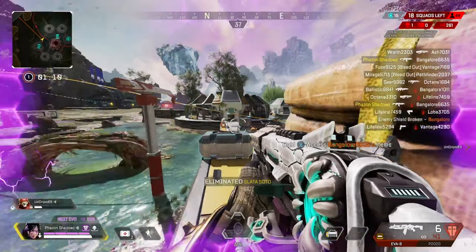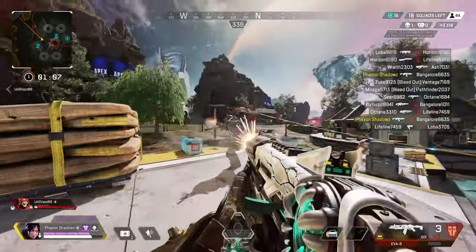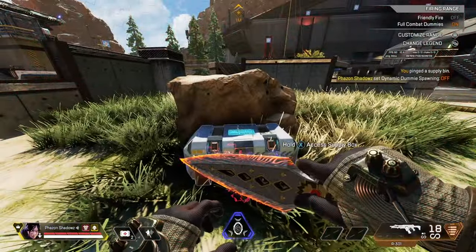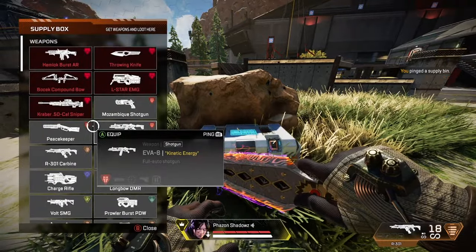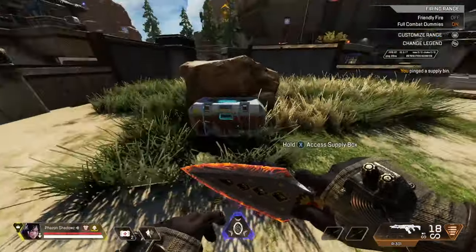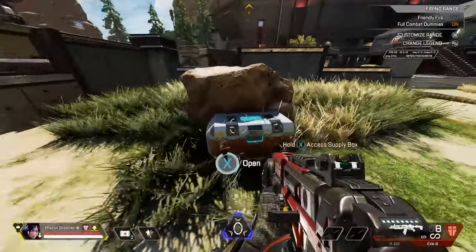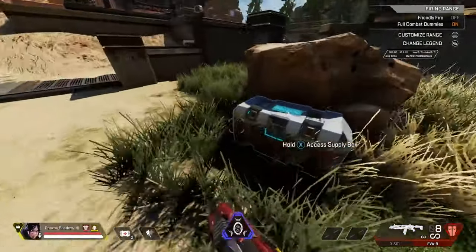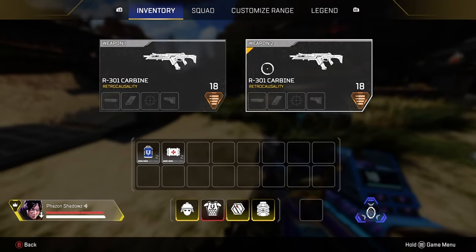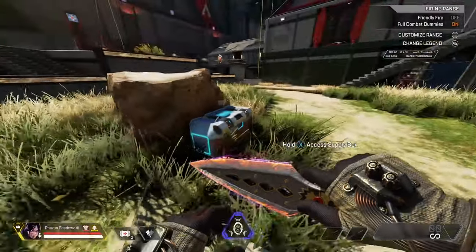The shield is always in the same spot, which is what allows you to do a lot of these strategies so effectively — you know exactly where it is so you can practice it. You may notice in the firing range the box looks a little different. When you open the supply box, there are only weapons on the front page, so you have to scroll down to get to the shields. The carbine and the Spitfire are in the same area where a shield would be, so that's where you want to aim when learning to shield swap.